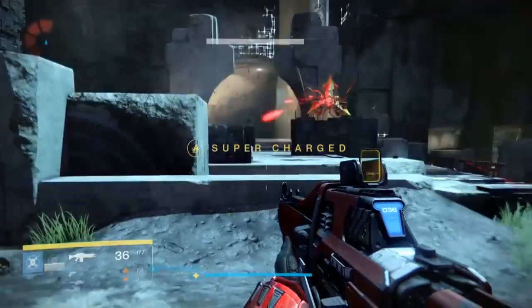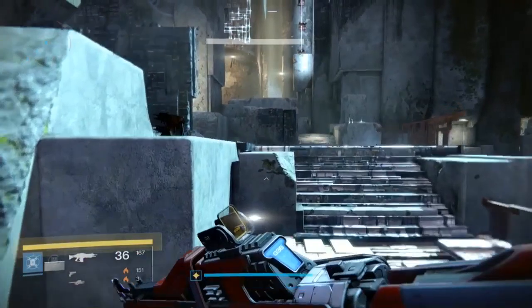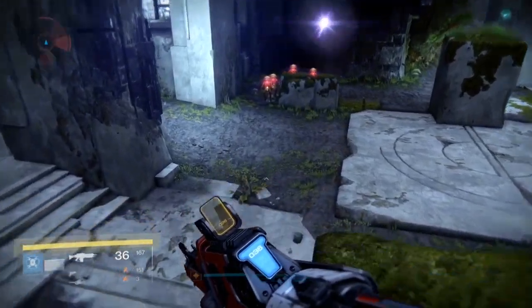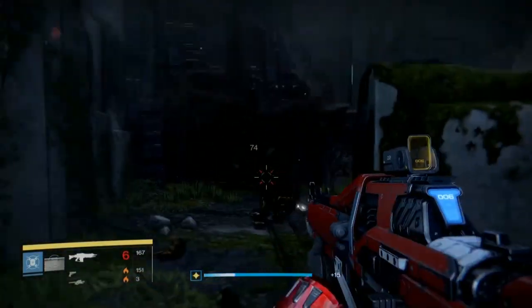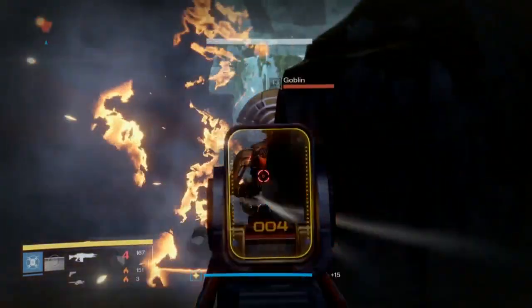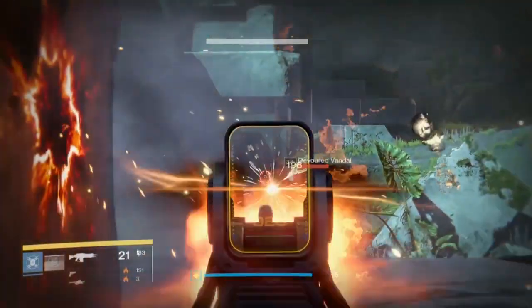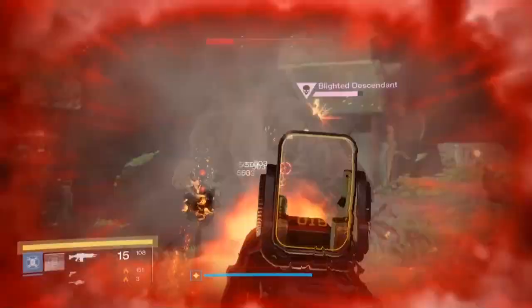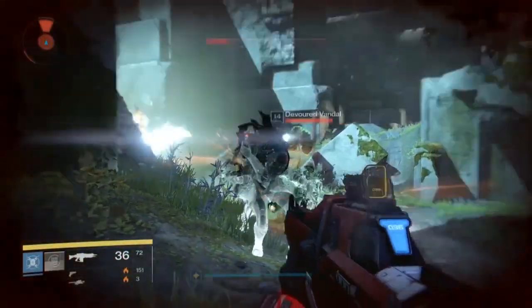Next is the Red Specter. This gun had an interesting lineage in the Taken King — it started off with messed-up base stats that made it look like a monster. It looked like it had incredible impact and I was very excited. I got it pretty early in the Taken King. It turns out it's just a middle-of-the-road auto rifle: mid impact, mid rate of fire, mid mag — nothing special.